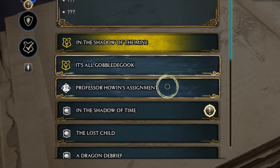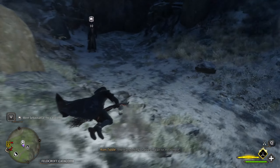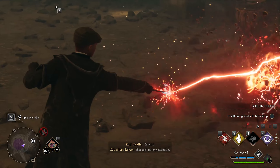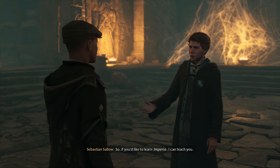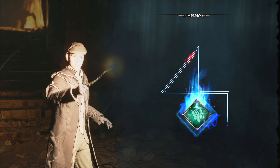The second spell will be Imperio, from the quest called In the Shadow of Time. Meet with Sebastian near the tomb, then explore it, solve several puzzles, and kill some spiders in between. Eventually Sebastian will propose you to learn Imperio. Just agree and that's it — you're one step closer to a Dark Wizard career.